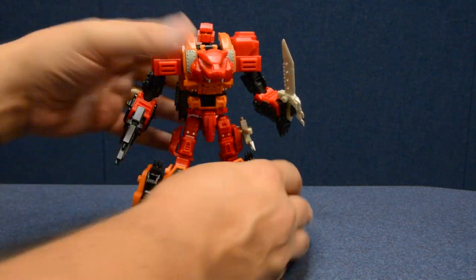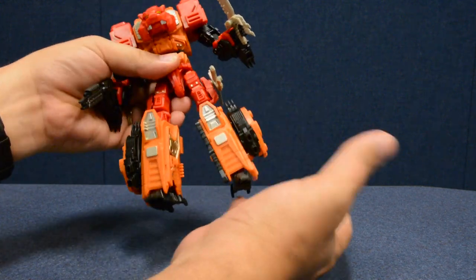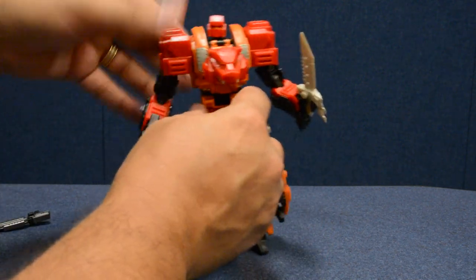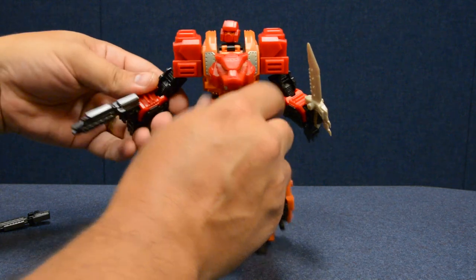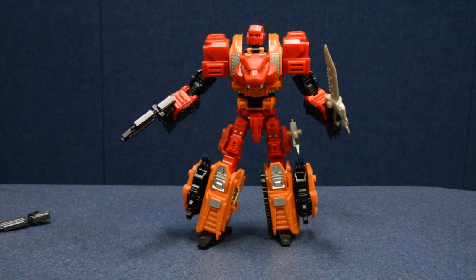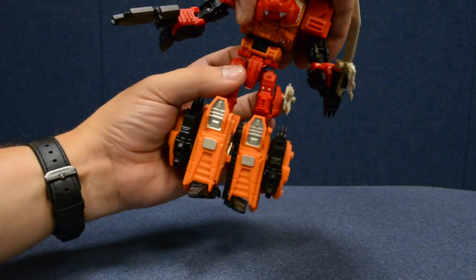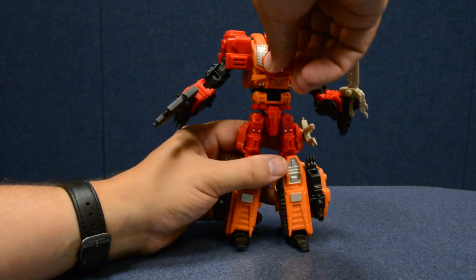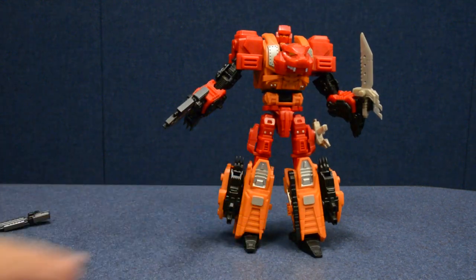In robot mode he has all the standard articulation points — nice clicky ratchets at the knee and hips, mostly needed for combined mode. He's got ball joint feet, ball jointed neck, shoulder swivel, bicep swivel, dual hinged elbows, and a wrist swivel, though a weapon in hand will get in the way. He's also got a couple of waist swivels — one at the top of the orange waist and one at the bottom of the red section — so there are multiple rotation options. His panther head sits on a ball joint on the chest in robot mode.